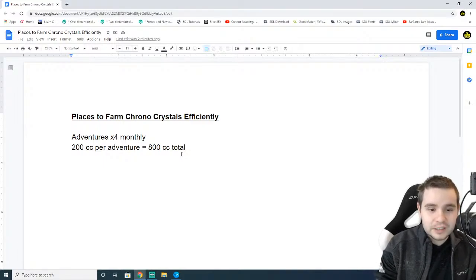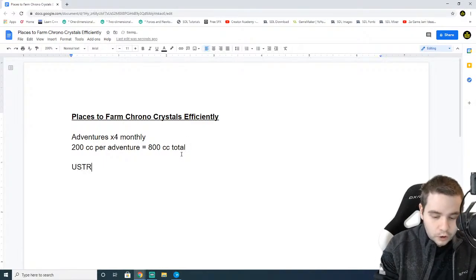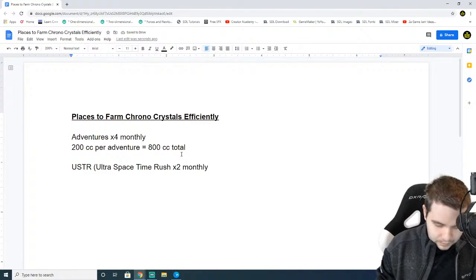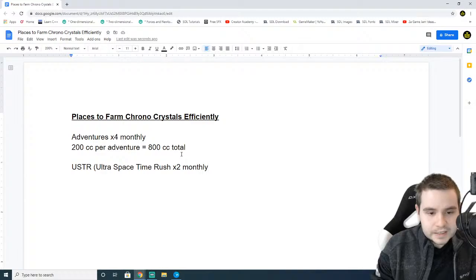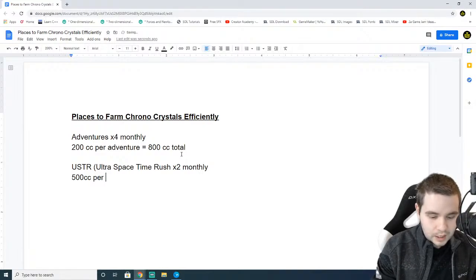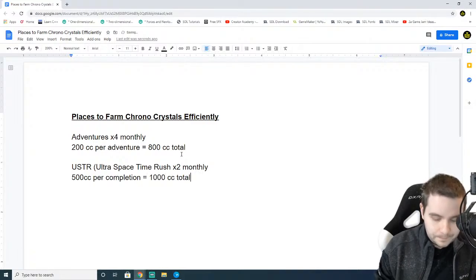So: Adventures x4 monthly, 200 CC per adventure, 800 CC total. Next up, let's go to USTR — or alternatively known as Ultra Space Time Rush. This is done x2 monthly. It's a total of 500 CC if you're doing it all, meaning you complete every single mission. You want to make sure that every mission is done per completion. That would equal a total of 1,000 CC total.